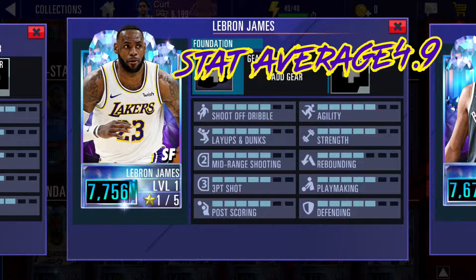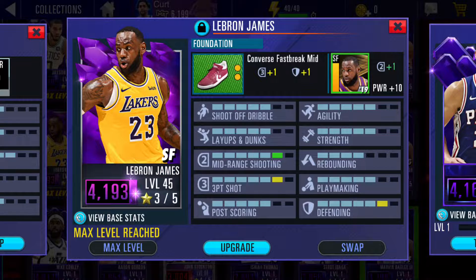Next we have who I think is basically the best card in the game: the Diamond Foundation LeBron. His stat average is 4.9 and he can basically score anywhere, play good defense, and he's a good playmaker. This is the best LeBron card in the game, and most people have this card. I'm finna show you some clips of LeBron going off.